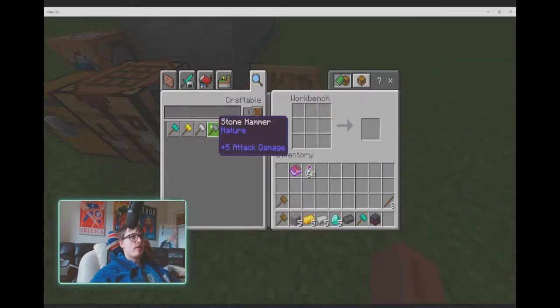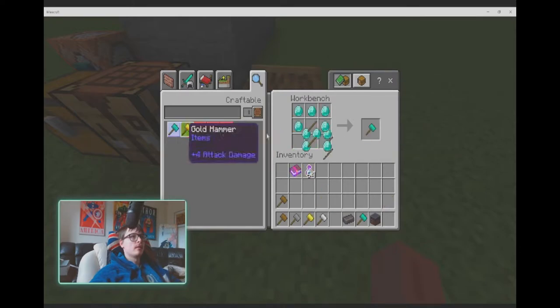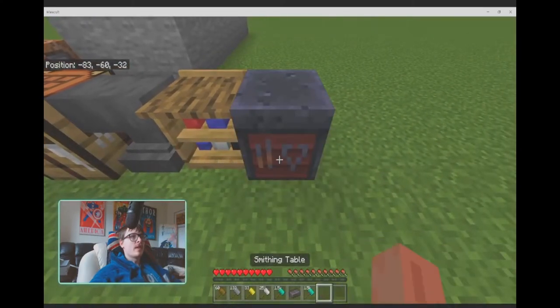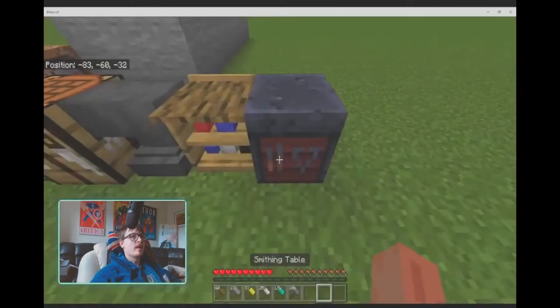Let me just craft up one of each hammer to show you guys. And if you want to craft a netherite hammer, take the diamond hammer, add netherite to it, and bam — netherite hammer.